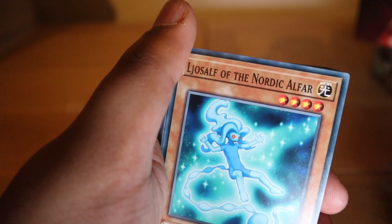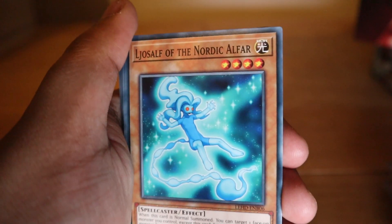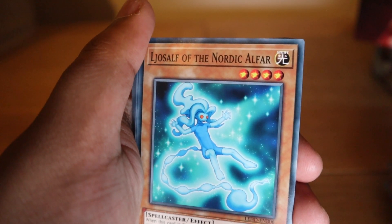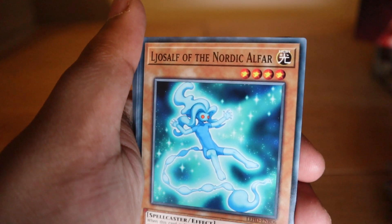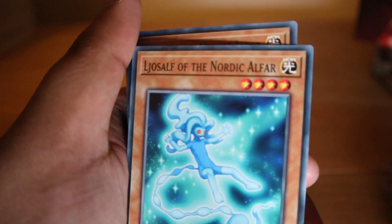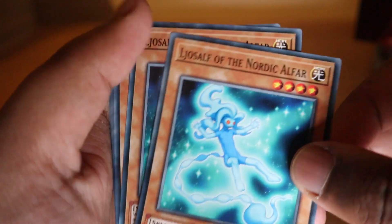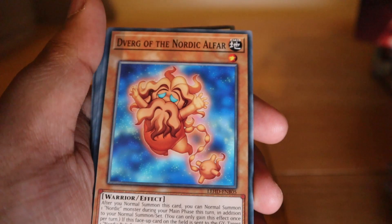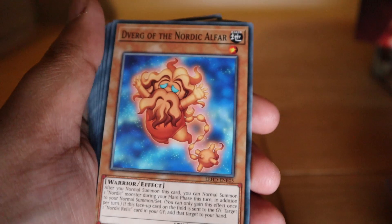Loptr of the Nordic Alphas: when this card is normal summoned, you can target one face-up monster you control — except this card — and special summon one Nordic monster from your hand with a level less than or equal to that monster's level. You need another monster on the field, but if you've got weaker monsters in your hand or a strong monster already on your field, that's not too bad. You get two of those.